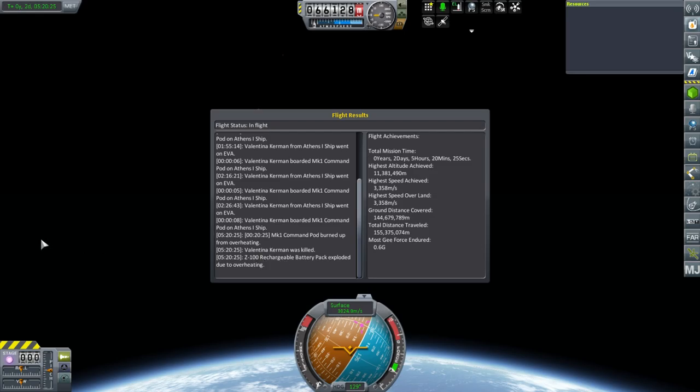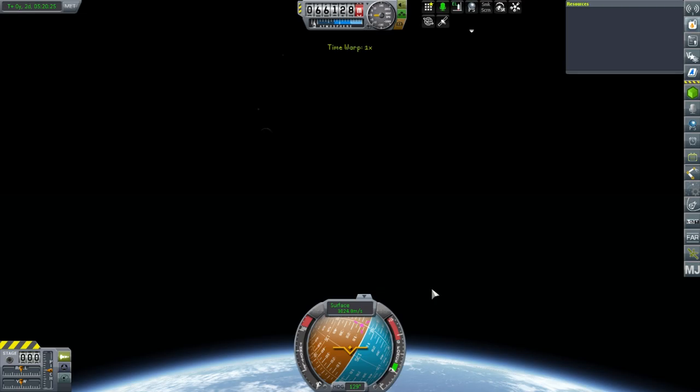I don't believe this. Well, that was definitely my fault — I should have been more careful. Under the circumstances I think I'd want to redo that. I'm not going to have Valentina die in something like that. I thought the thin part of the atmosphere at 66 km would be okay, but apparently not. It seems like a brick wall atmosphere coming back — maybe it's Deadly Reentry or FAR or something. I'm going to load the last quicksave.